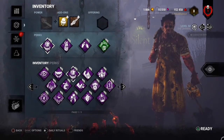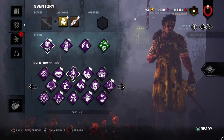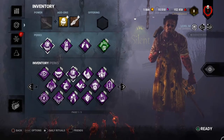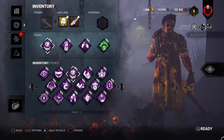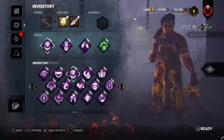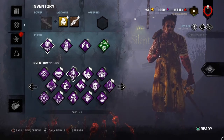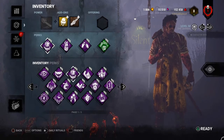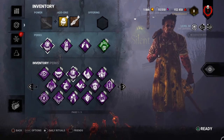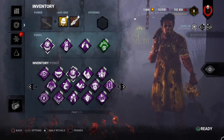Do you guys prefer the build with Bamboozle or the one with Corrupt Intervention for extra gen defense? Let me know in the comments below. Do you think this build or the add-ons could be improved? If you have a better build, I'd love to hear it. The next video will be Ghostface's best build for September 2020 — turn on notifications and subscribe, that would really help me out. We're nearing 250 subscribers. Hope you guys are having a good day and I'll see you in the next video. Peace.